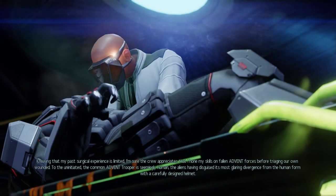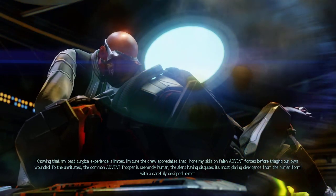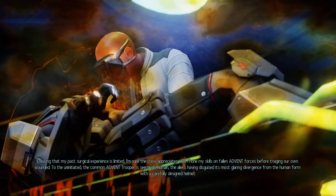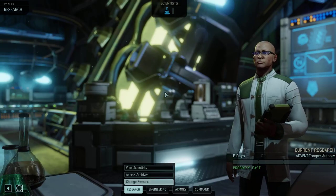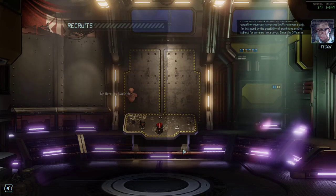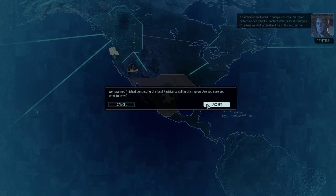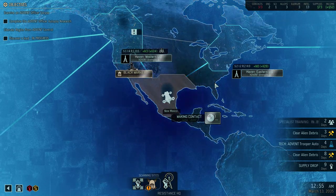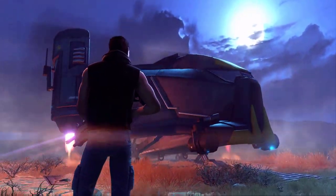Here comes some story. Knowing that my past surgical experience is limited, I am sure the crew appreciates that I hone my skills on fallen advent forces before triaging our own wounded. To the uninitiated, the common advent trooper is seemingly human. The aliens have disguised its most glaring divergence from the human form with a carefully designed helmet. So that'll be done soon. Let's check if there are any recruits — there are no recruits. We'll need to completely scan this region before we can establish contact. We've now contacted New Mexico, which is just Mexico, not the US state.